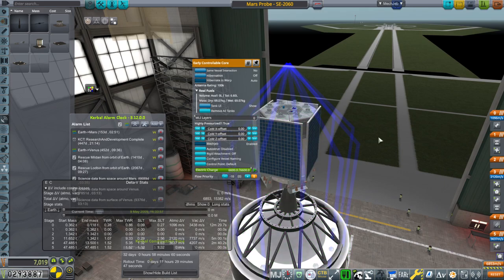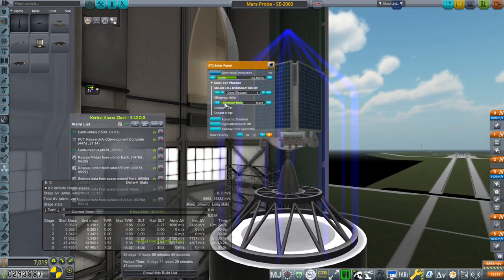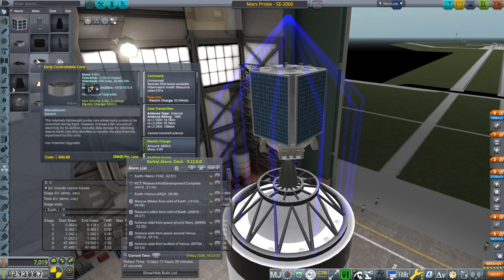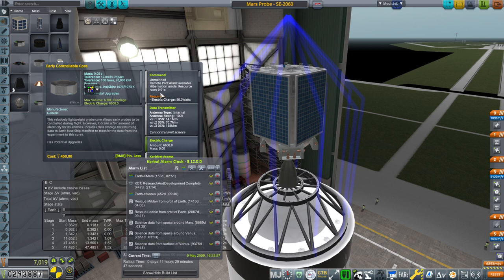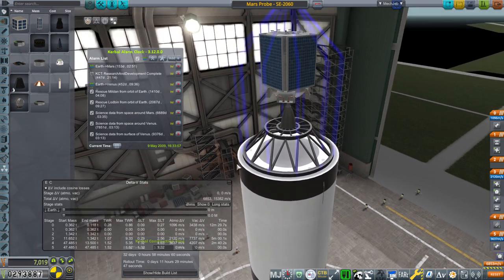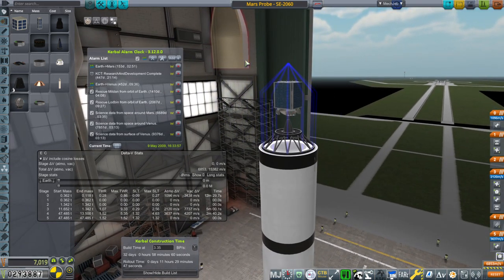We've got the early controllable core with standard hibernate-in-warp on, so it's fairly heavy. The solar panels aren't showing the Mars mount here - each can get about 23 watts around Mars. The early controllable core has 50 watts base, but with hibernate-in-warp mode the resource rate is basically one percent, so it should be fine as long as we're recharging during time warp. We'll have to recharge after transmitting science. I thought about adding goo, but let's not overload it. This could potentially get into orbit around Mars.